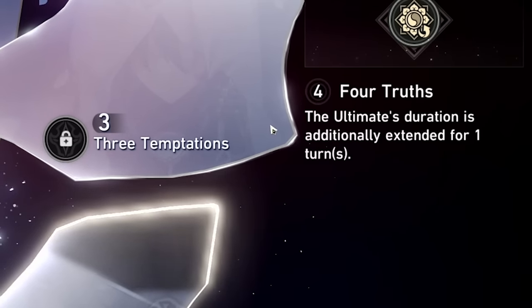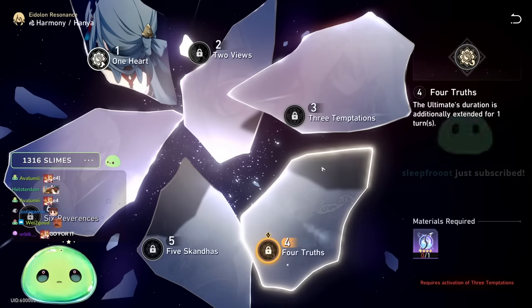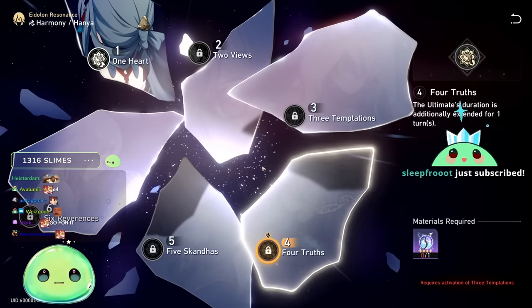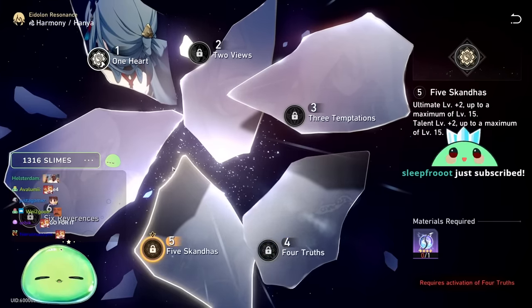E4 is very impactful — three-turn duration is huge, so if you're rolling I'd try to shoot for that if possible. E6 increases the damage boost effect of the talent by an additional 10%. So instead of enemies taking 30% more damage from the talent at max level, you can pump that up to 40%. That's a solid boost to your DPS output.